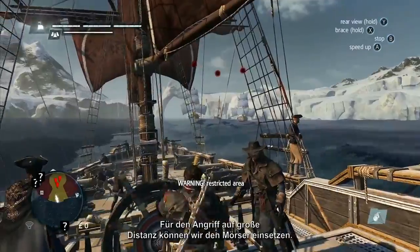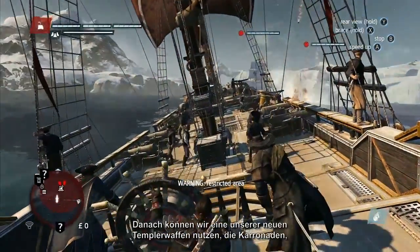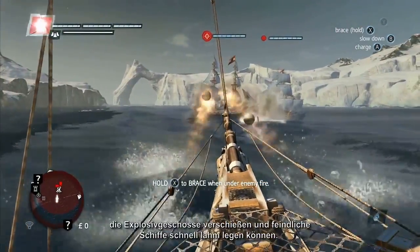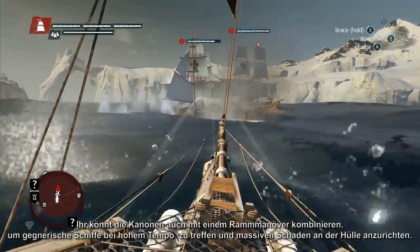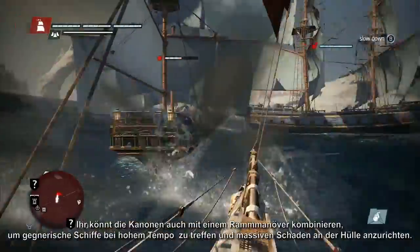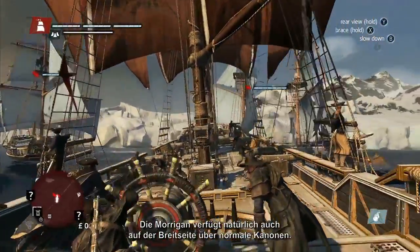For attacking at long range, we can use the Mortar. Next, we can use one of our new Templar weapons, the Carronades, which are front cannons that fire explosive shots, great for stunning fast enemy ships. You can also combine them with the Ram, used to charge enemy ships at high speed and inflict massive damage to their hull. The Morrigan also has traditional weapons, like broadside cannons.